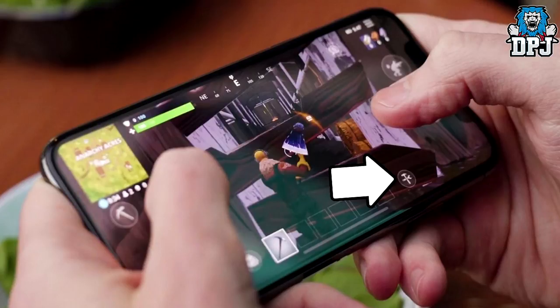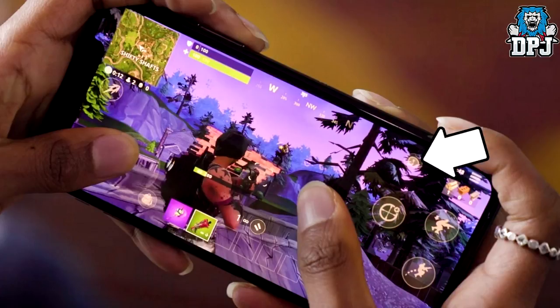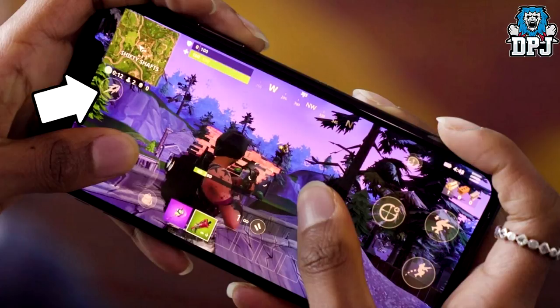Above those three icons on the right of the screen — the crouch, jump, and aim down sights buttons — we have the settings button in the top corner. Next to the settings button we have what I believe is a chat button, so you will be able to chat with other players, no doubt through text. On the left of the screen under the map we have what I believe is a switch weapons button — on the fly this would be a lot easier and would make sense.